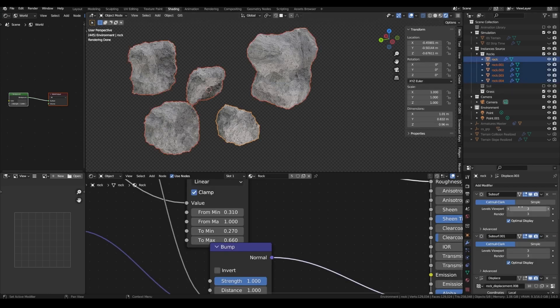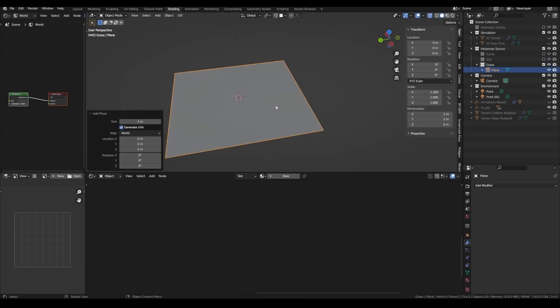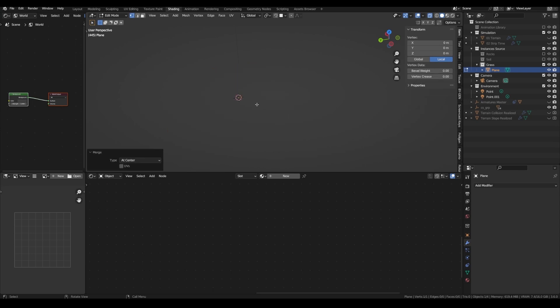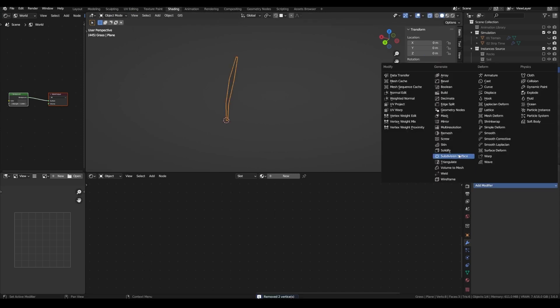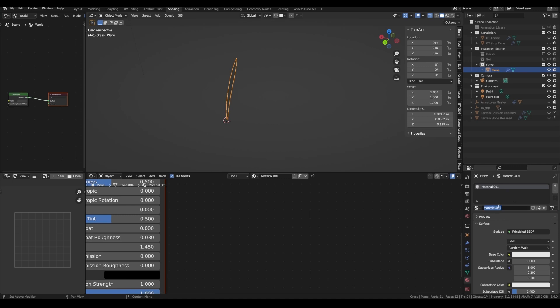Let's select everything, lower the level viewport, and move on to the grass. For the grass, add a plane and merge all the vertices at the center. Now we can extrude it a few times to have a first blade. With all the vertices selected, you can extrude the blade and tweak a nice shape. Add a Subdivision Surface modifier and a new material called grass.